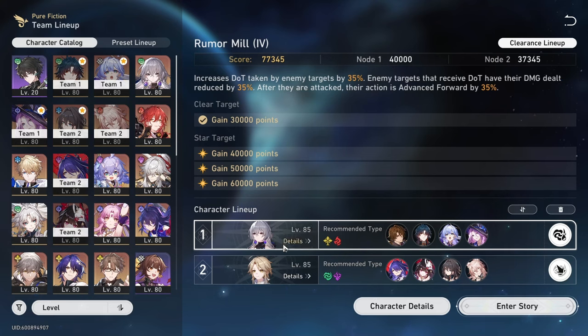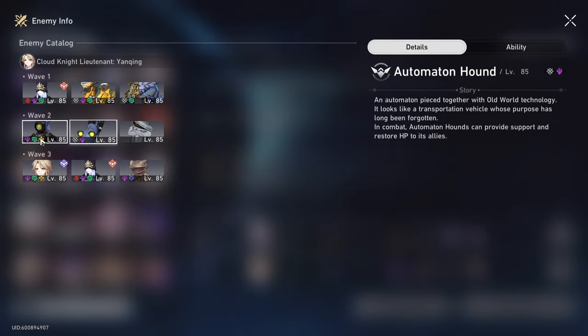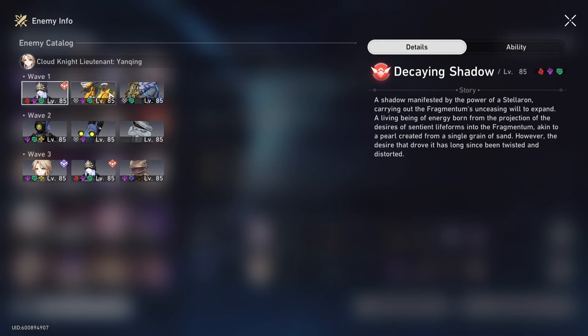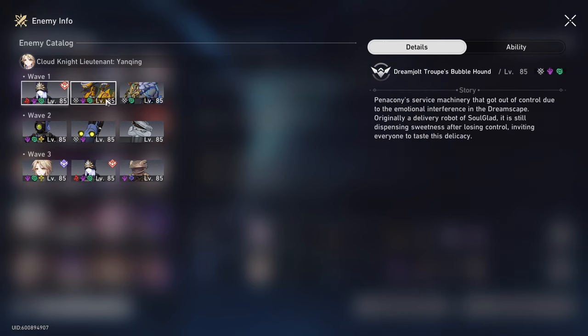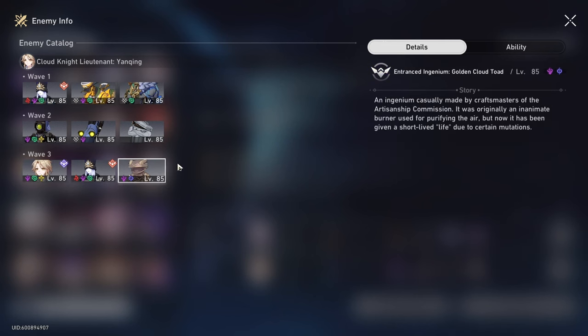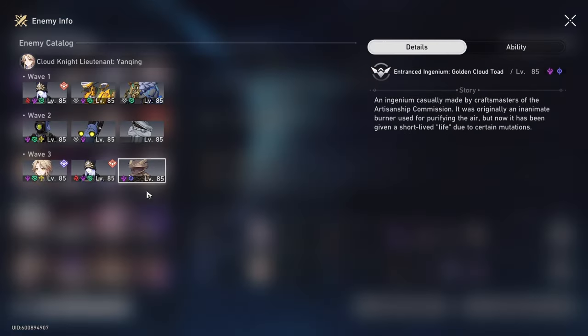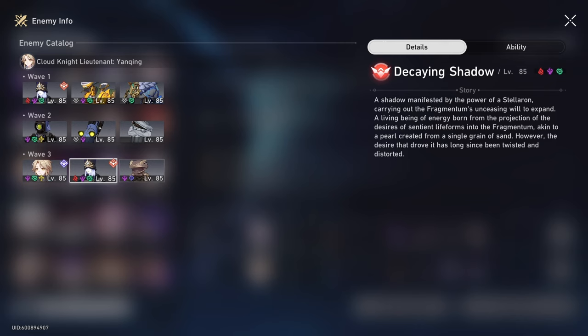But Blade doesn't only work on the first half. On the second half, majority of the enemies are also weak to wind, so this is super good for Blade. And then on the final wave, which is usually the tricky part, there are a bunch of frogs that are weak to Quantum. On a Blade team you run Jade, and Jade is able to one-shot all these little frogs and then spawn in the elites so Blade can deal with all of them at the same time.